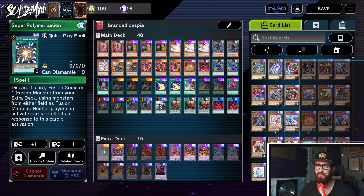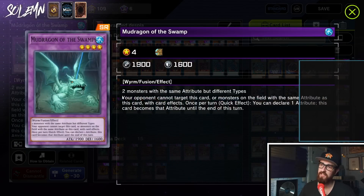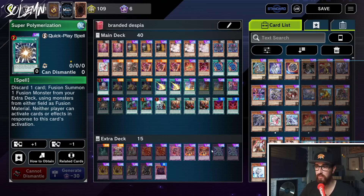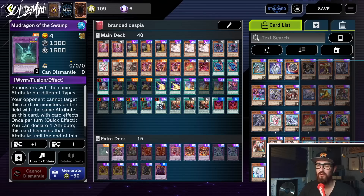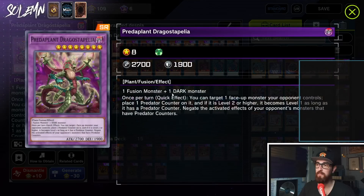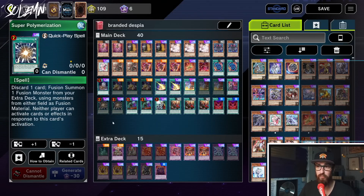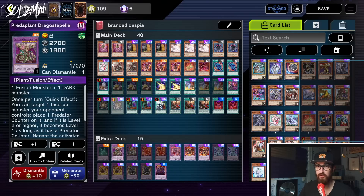For the extra deck — the one card I'm unsure about is Mud Dragon of the Swamp. The only reason you run it is it requires two monsters with the same attribute but different types, making it a solid Super Poly target. However it's not a solid Super Poly target in the Branded mirror or Swordsoul, so it's more for the weirder matchups. You might cut it if it doesn't come up. Then I have one Dragostapelia — basically just a negate, and it's really easy to make because it asks for one fusion and one dark monster, and our entire deck is fusions and dark monsters. In the Branded mirror you can Super Poly both their monsters and get your own Dragostapelia.